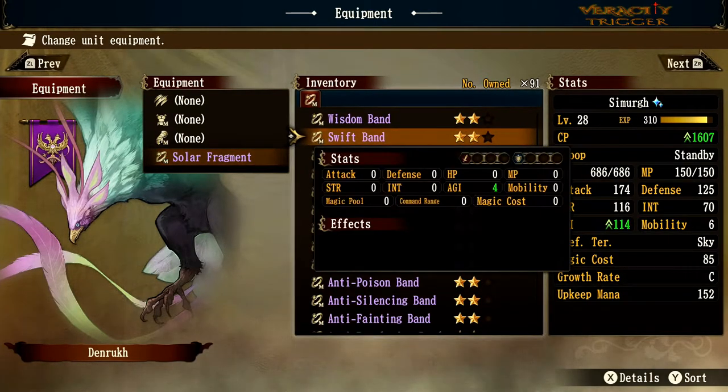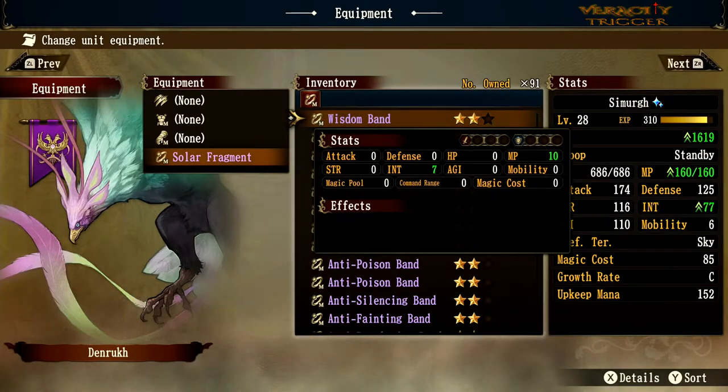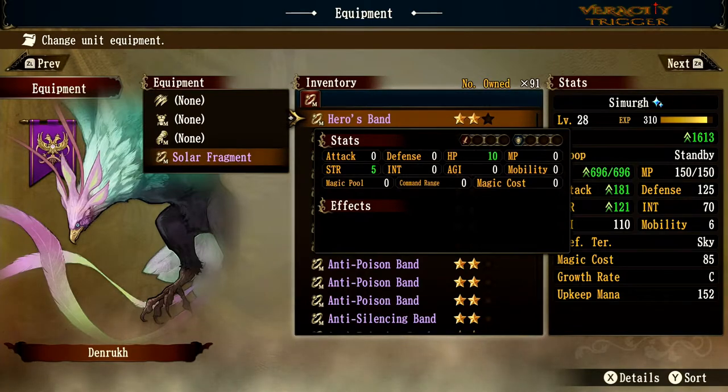Swift Band gives agility plus 4 — more agile, more evasive. Wisdom Band gives MP plus 10 and intelligence plus 7. Heroes Band gives HP plus 10 and strength plus 5 — pretty good stuff.